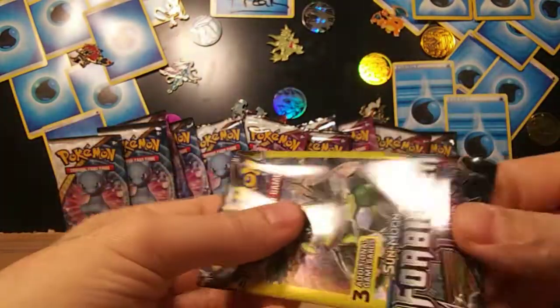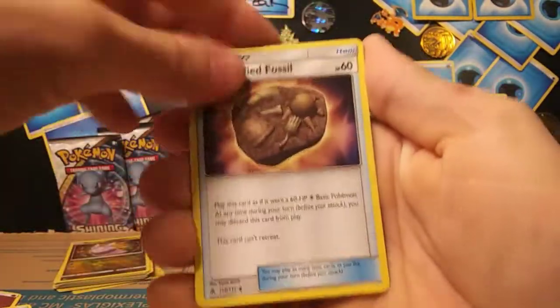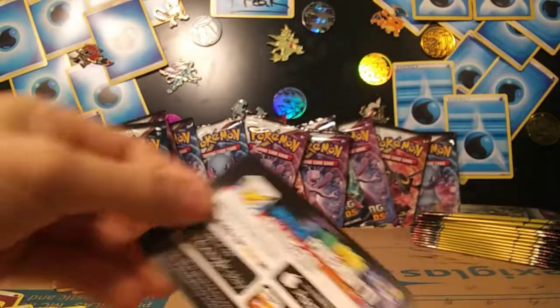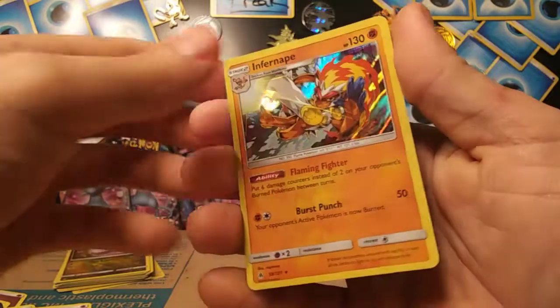Sliggoo, Espurr, and Exeggcute. Next one — another one. Mesprit, Binacle, and Noivern rare. Come on, let's get something really nice. Pretty sure I already have the Beast Ring Secret Rare — what was the other one from the set? The Mysterious Treasure Secret Rare; pretty sure I already have that. Varney Cyclops Energy, Flabebe, and Inferno Apollo.